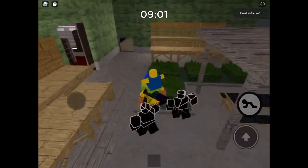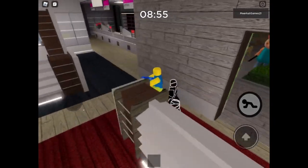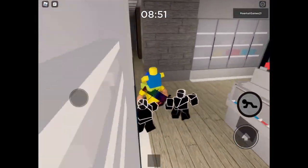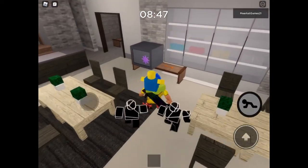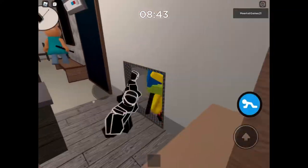Okay, I've got an orange key. Let's use that here and grab this red key. Go over here.